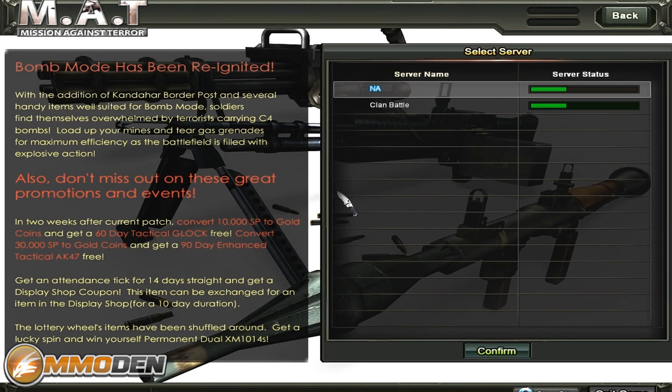Hello everyone, this is Matt from MMODen.com welcoming you to another episode of Inside the Den — a quick peek at a game's features and overall gameplay. Today we're going to take a look at Mission Against Terror, a first person shooter MMO brought to us by Suba Games. If you like what you see and want to learn more, check out MMODen.com or click the link below.